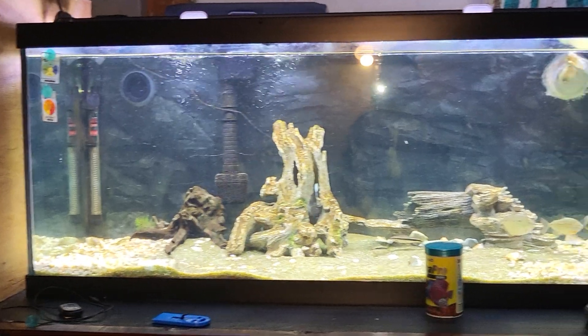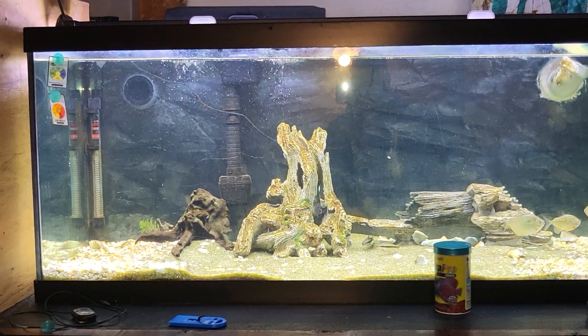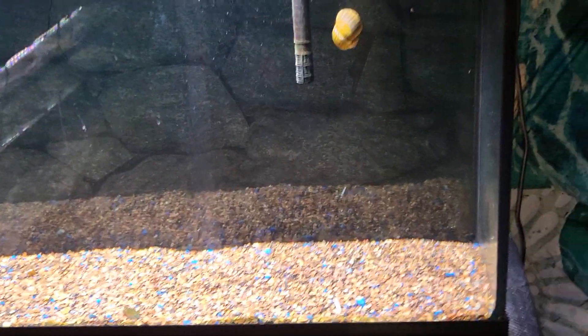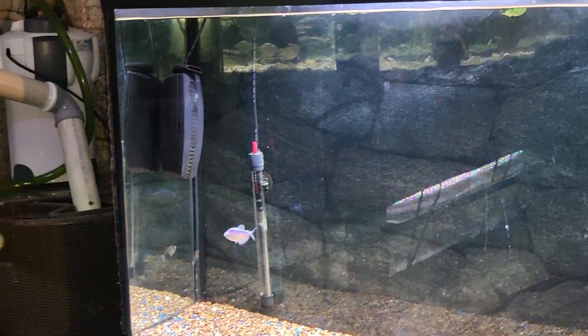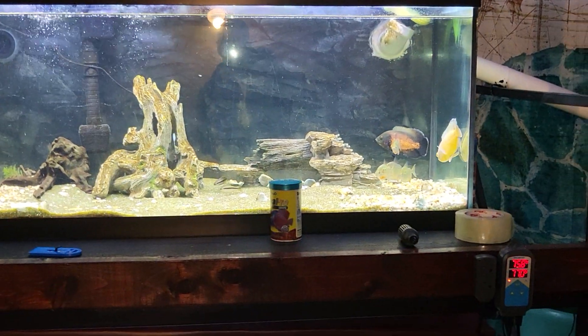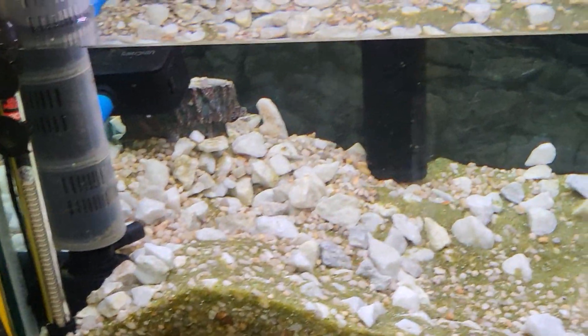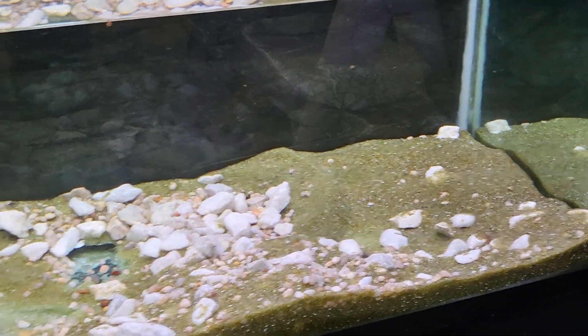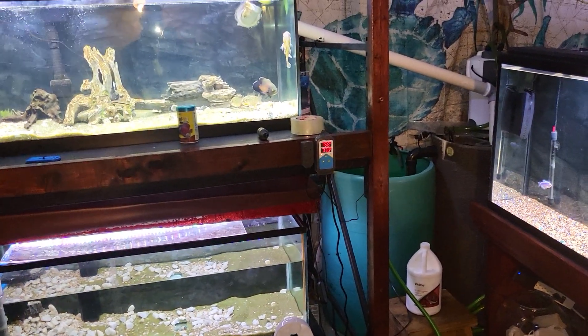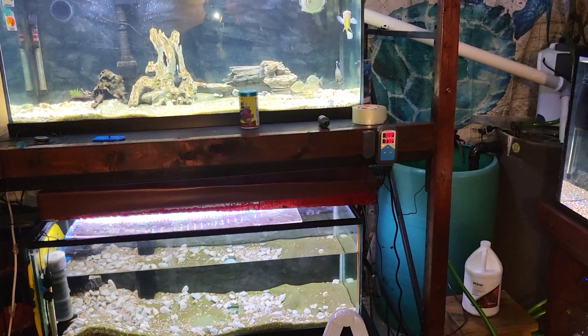The algae's still an issue — you can see some up in the top corner — but it's getting to be less and less. As I continue to do frequent water changes, I should be able to put a dent in algae production. I've been leaving the light off on this tank, and just that alone has done wonders for the algae situation. I don't want to leave the lights off on the Oscars all day. I'm just going to fight it the old-fashioned way — keep cleaning my glass. If I turn the lights off down here, everybody's dead too. So I'll leave these two tanks' lights off after I'm done, just to keep the overall algae population down.